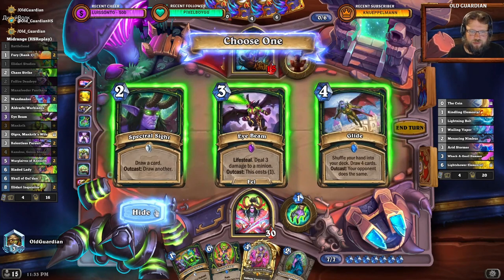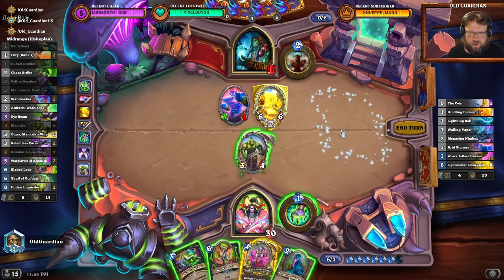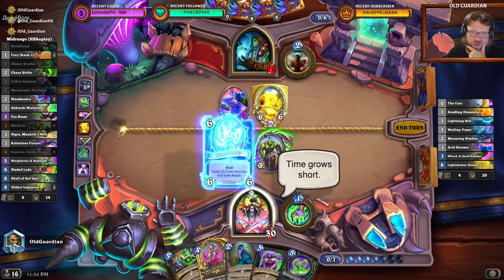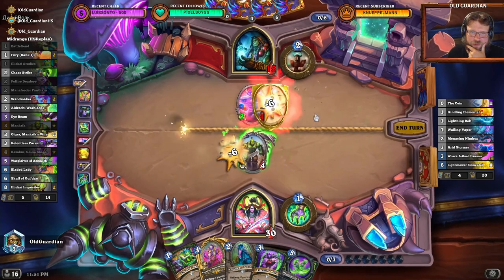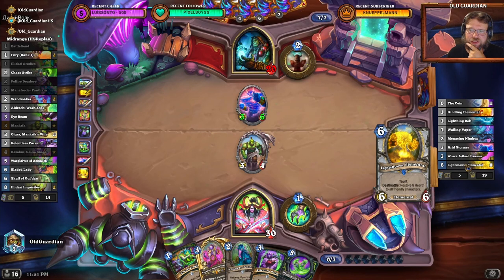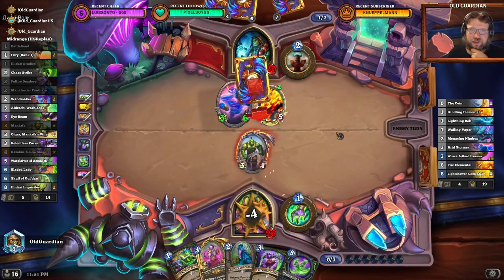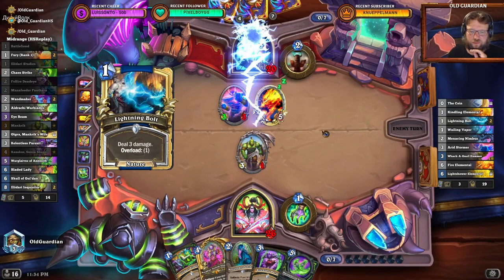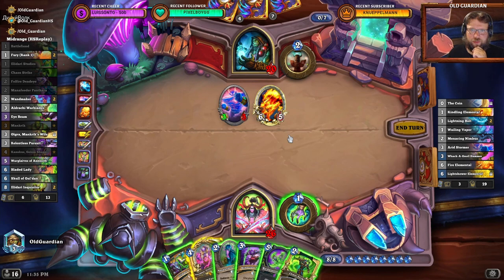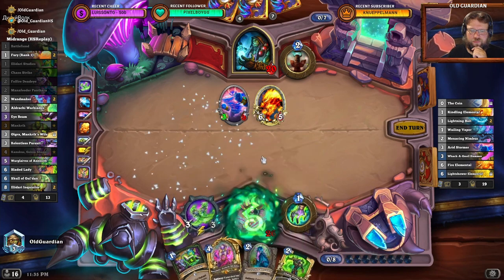Eye Beam doesn't kill the minion there. Could have used the Eye Beam to kill the Light Shower though — that probably would have been correct. The Fall Glaives aren't really helping that much. I think I have to drop my Bladed Lady out there, push that to kill that one, and go face with this. Leave them with the 3/6 Arid Stormer. That Light Shower Elemental was really sweet — a defensive tool right there. So many good cards competing against each other. This is a Kassakus turn, avoiding 9 damage, setting up Kassakus for next turn.